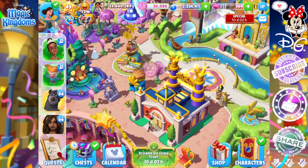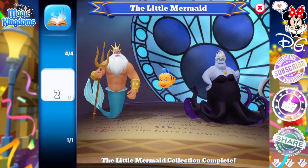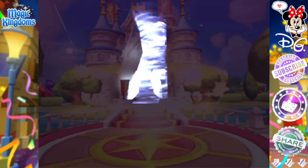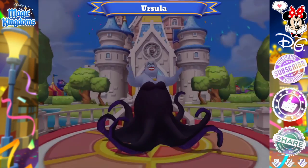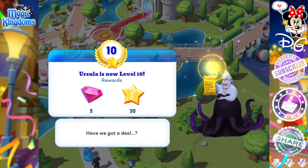Hi, it's Disney Girl back for another episode of my Disney's Magic Kingdoms game. Today is a very big day because I finally have brought Tiana into the kingdom — Princess Tiana. But first we have got to bring Ursula back. This is actually going to be the last time we see her welcome screen because she is level 10.